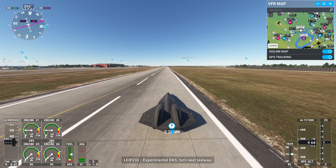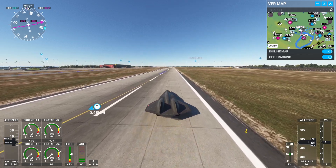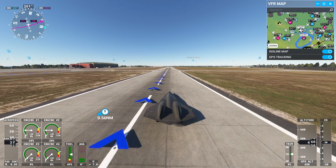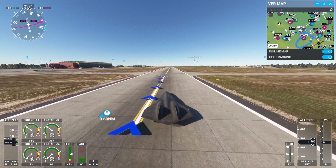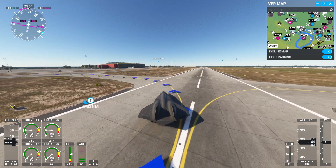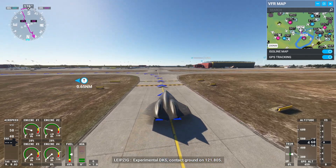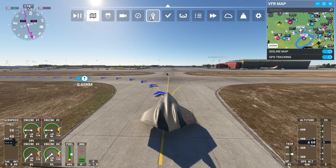Experimental Delta Kilo Sierra, exit at next taxiway. Experimental Delta Kilo Sierra, contact ground on 121.805. 121.805, Experimental Delta Kilo Sierra. Goodbye.